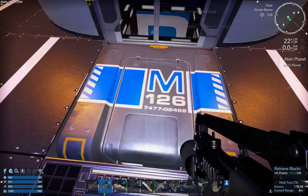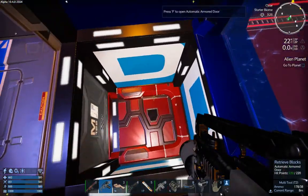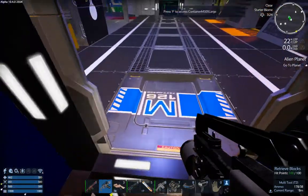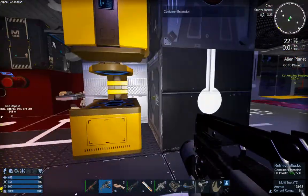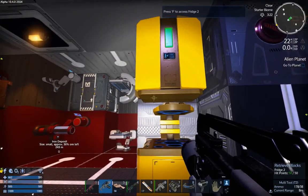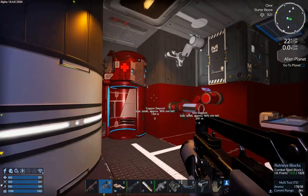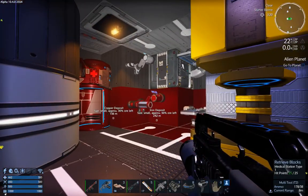Here we have a dump box. So when we're coming in and out — either via the elevator or the front boarding ramp — we can just dump stuff in here and sort it later. Sorting everything at once is always faster than sorting every time you come back to the ship.